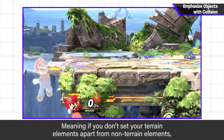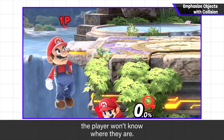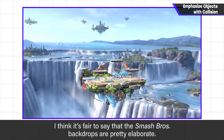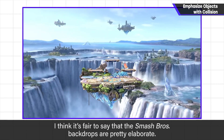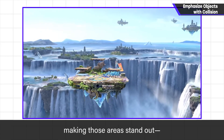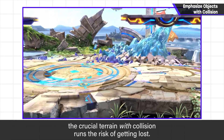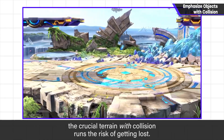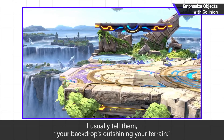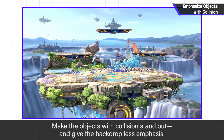If you don't set your terrain elements apart from non-terrain elements, the player won't know where they are. Smash Bros. backdrops are pretty elaborate, but when our artists put too much work into the areas without collision — making those areas stand out — the crucial terrain with collision runs the risk of getting lost. I usually tell them: your backdrop is outshining your terrain. Make the objects with collision stand out and give the backdrop less emphasis.